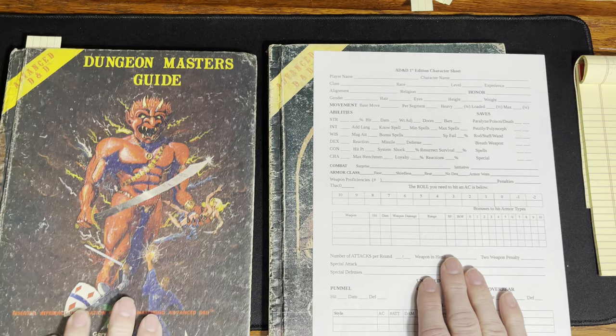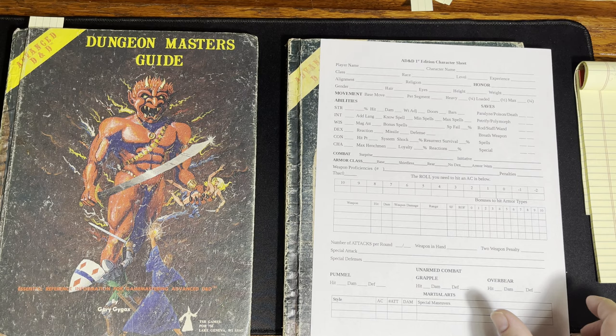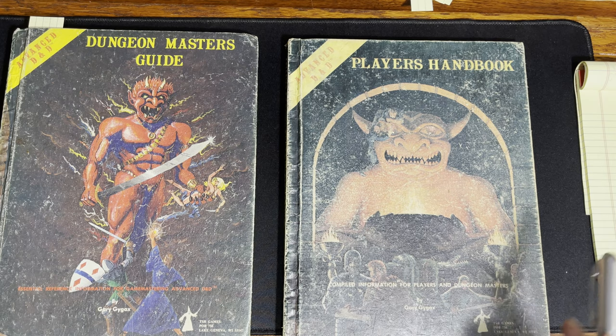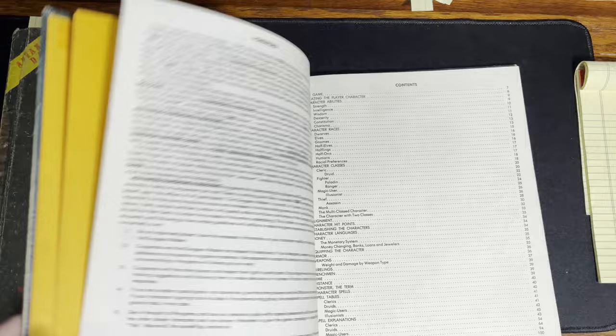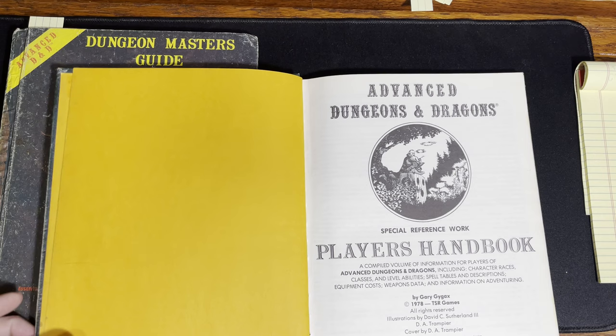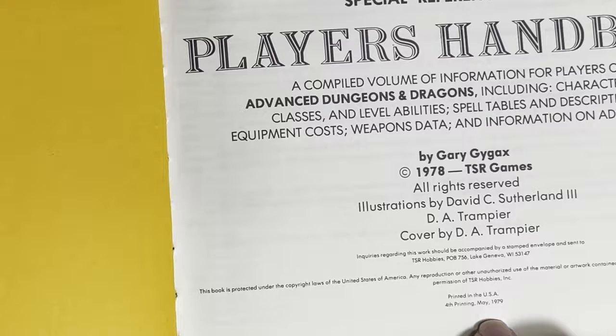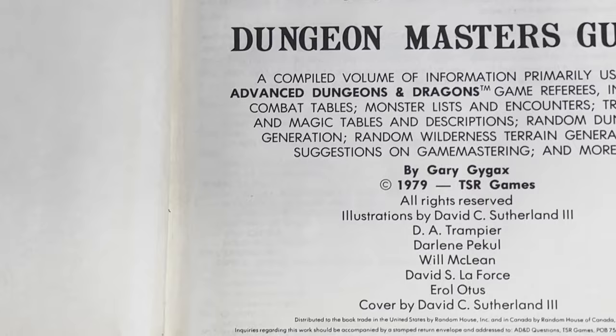Just a general disclaimer — I'll probably make a mistake or two here, but it's all part of the learning process. I have my trusty pen ready to go. I'm getting started in — this is a fourth printing from May 1979 of the Player's Handbook, and the Dungeon Master's Guide is a revised edition, December 1979.